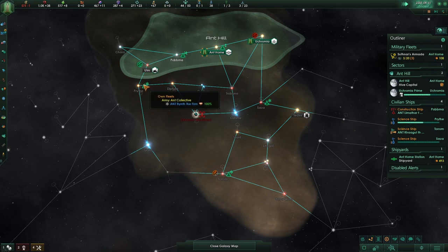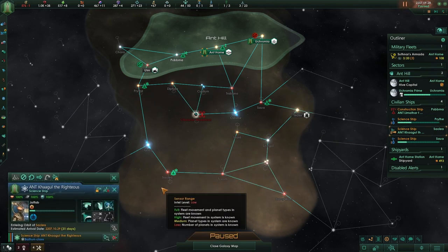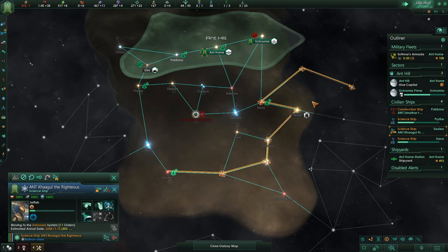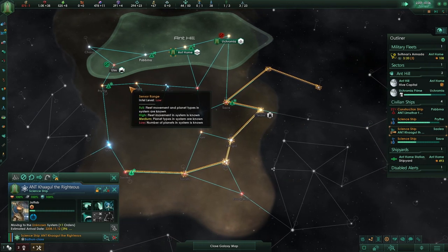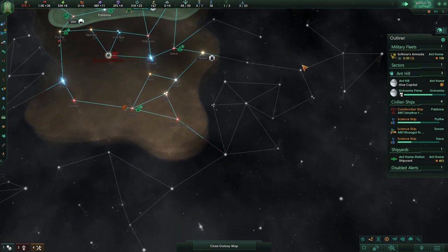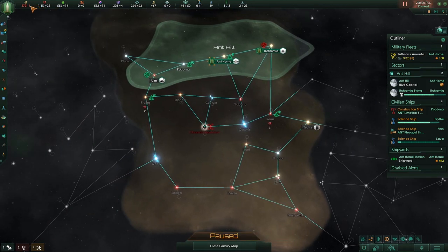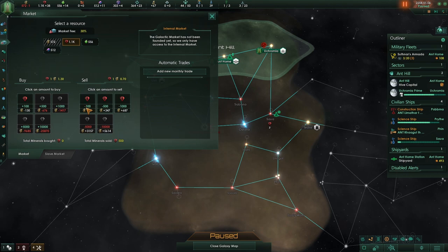Let's see if we can find another planet, because this is really, really crappy. Go explore over there and there. Please let there be two more planets we could get, because so far I'm not happy. They could be in here as well — we still need to beeline there, there, and there. Damn it, not happy about it, I'll be completely honest about that.